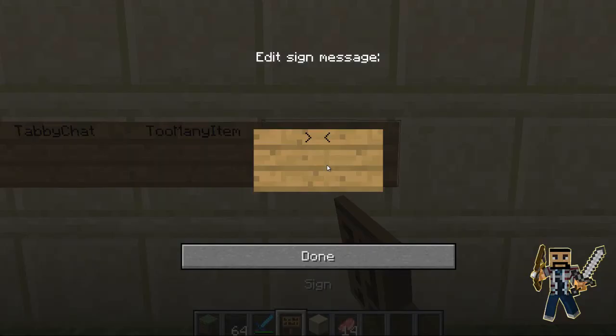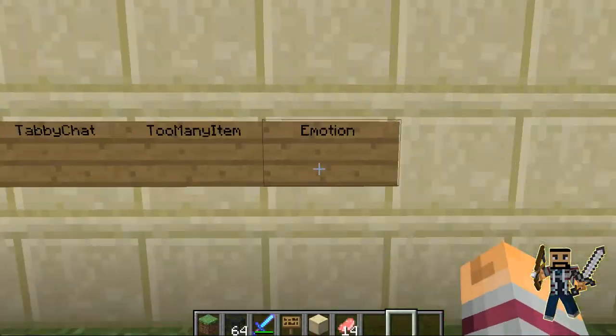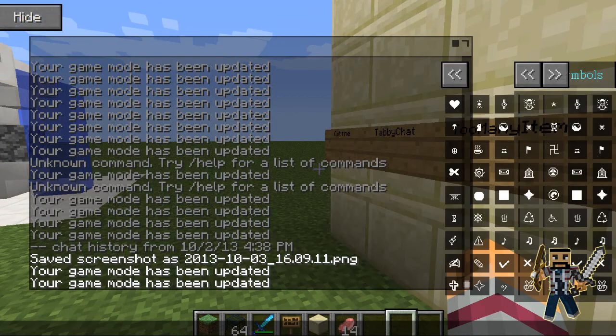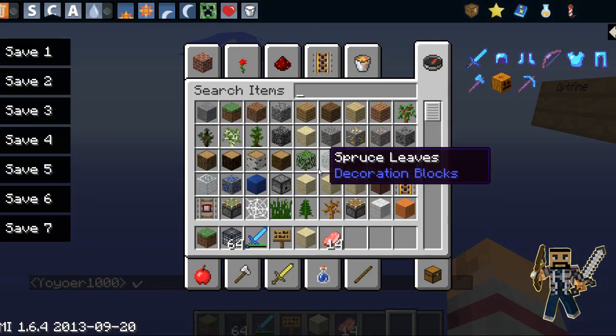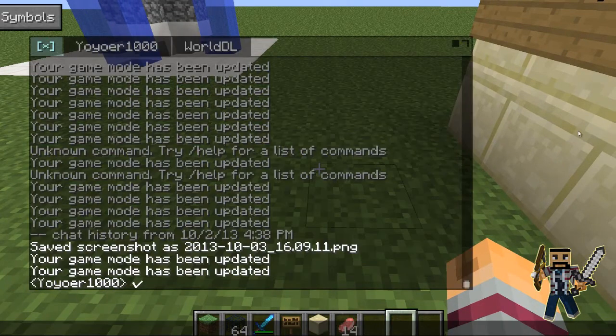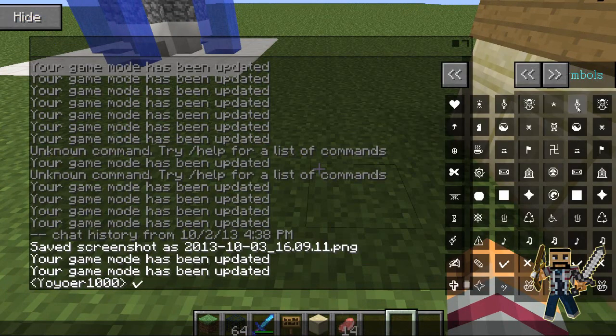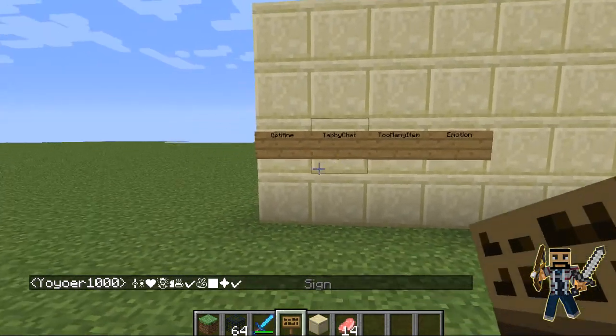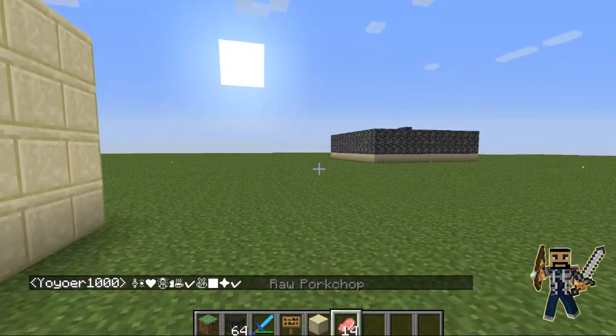The next one is an emoticon mod. You press T for the chat and you get symbols like a checkmark or the snowman that I like. Sometimes it messes up — like that heart isn't supposed to be there. But there's the snowman, and you can put random ones in. These all work on servers, except Too Many Items doesn't work unless you're op.